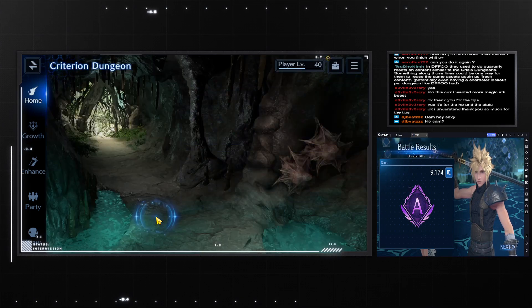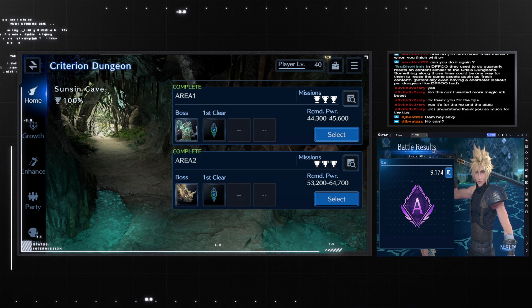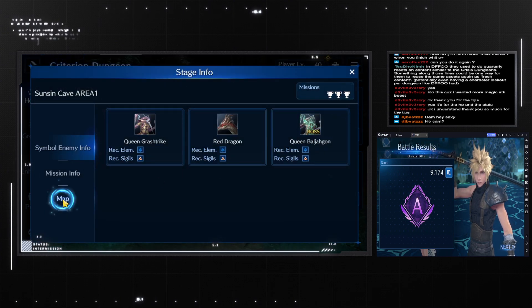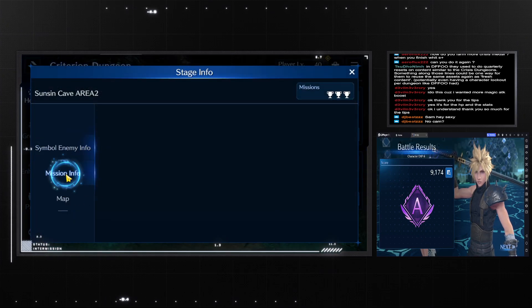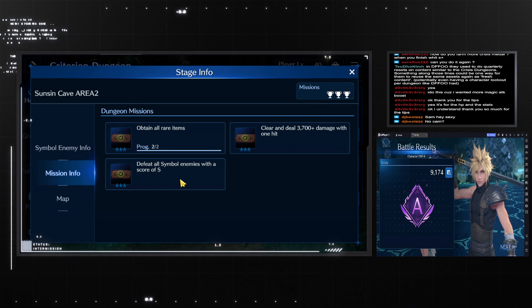And then the Sun Cave — there's no capture on the second one, but there is on the first one. The capture is here if you jump down on this one. And then the hidden quest — the mission info on this one is: defeat all bosses with a scar of S. That's the hidden one on that one.